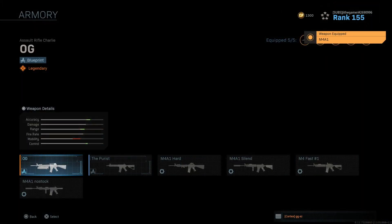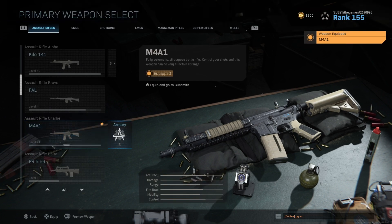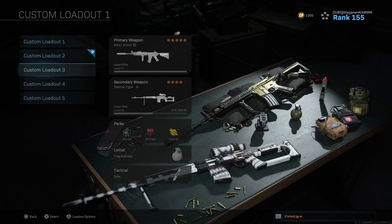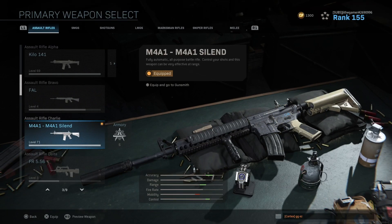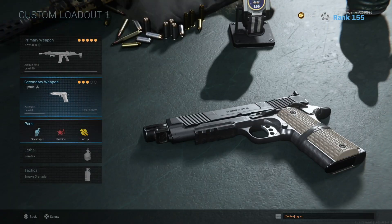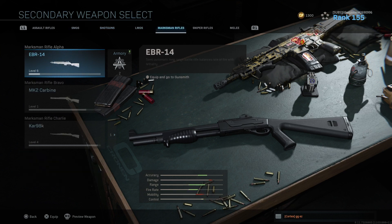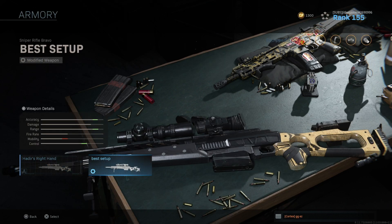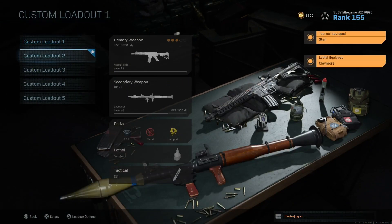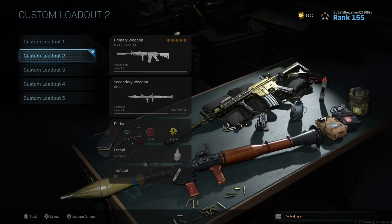You can put another M4 with different attachments — now you've got two M4s. Add another M4 — now you've got three M4s with different attachments. For the Kilo, I already know what my Kilo setup looks like. This one had a sniper, so obviously I've got to put Overkill. And that's it — it's so simple. You don't have to worry about losing your loadout because everything is already saved with attachments, literally everything is safe.